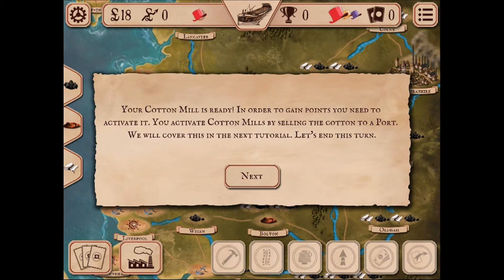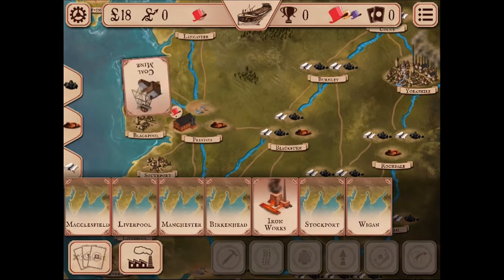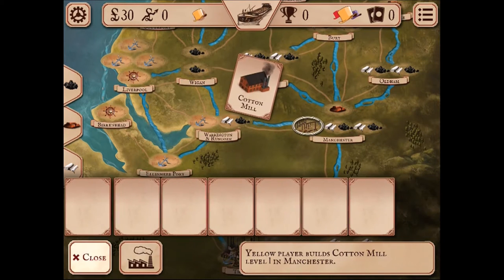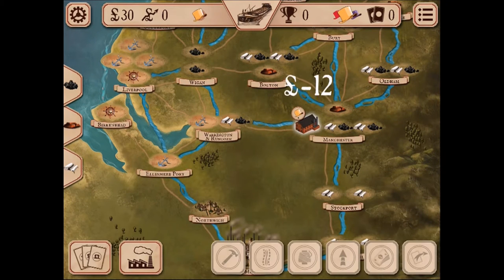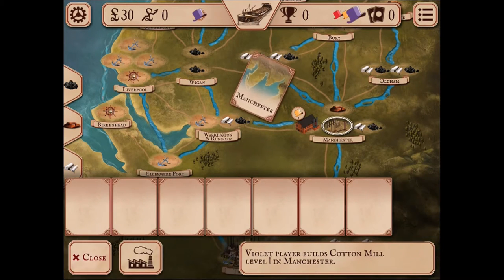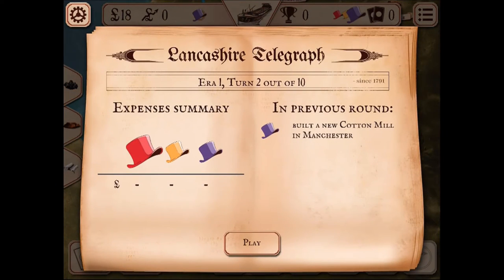Your cotton mill is ready. To gain points you need to activate it by selling the cotton to a port, which will be covered in the next tutorial. We end the turn. In the first game round each player only has one action. Your opponent takes their turn — the yellow player builds a cotton mill level one in Manchester, and the violet player builds a cotton mill level one in Manchester.